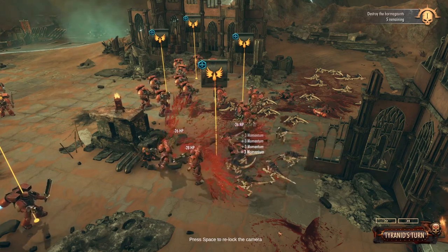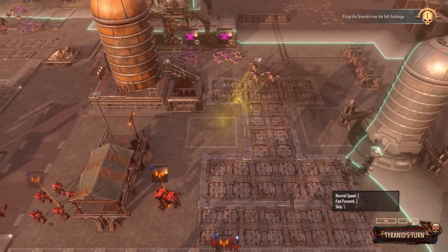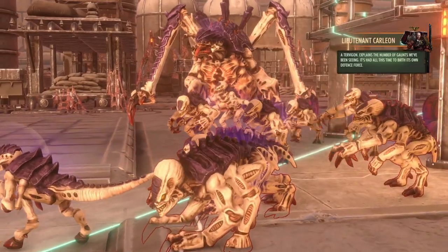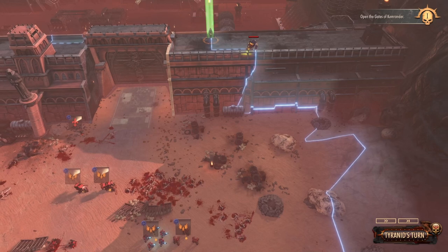Tyranid types and attacks vary significantly, from small squads that can jump to attack, to elite units that can shred armor, to much larger creatures that are able to vaporize an entire squad with a single shot.